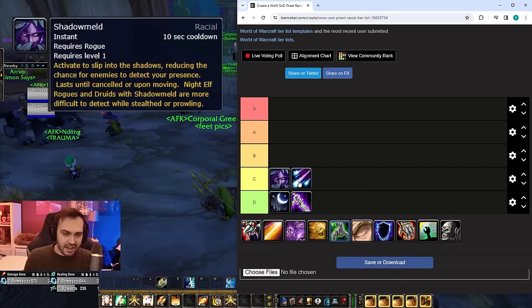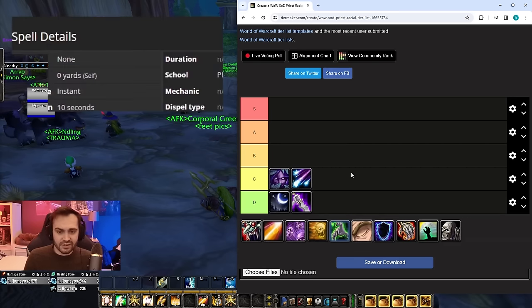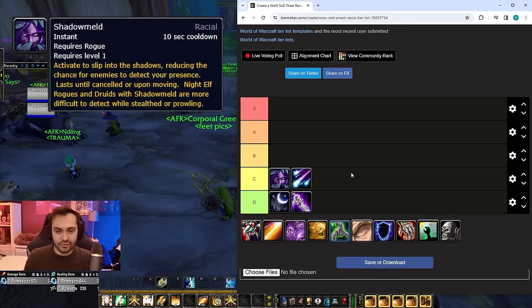Then we've got Shadow Meld. The only real redeeming quality is that you can drink while in Shadow Meld, which helps you get a little bit longer out of your drink because people are going to have to run up to you to stop it rather than stopping it from range, giving you a few extra ticks. But it's generally quite a niche usage.